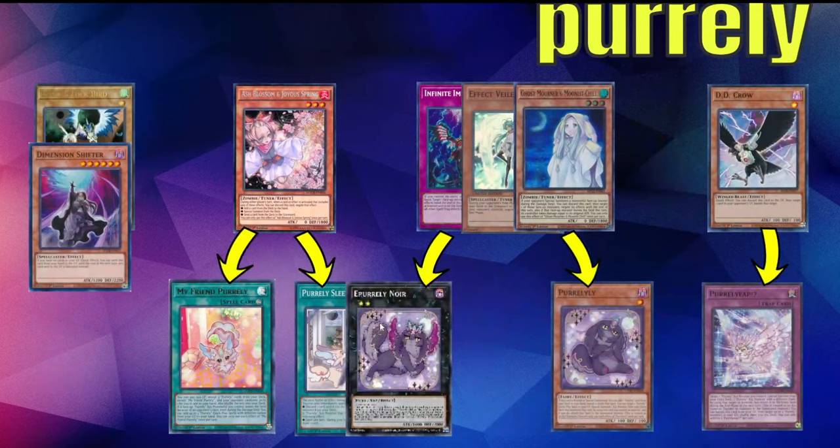Second up is Purrly. Obviously, starting off you want to Ash my friend Purrly if they start with it. It's also very important that if they have the Yip Purrly Noir on the field, you can Ash a Quick Play spell and they cannot set the Yip up, because it has to directly respond to the Quick Play spell. This is important to note.